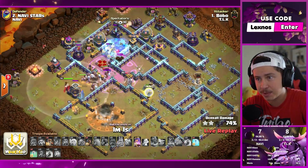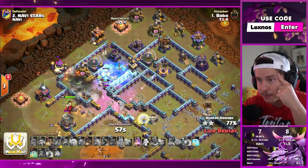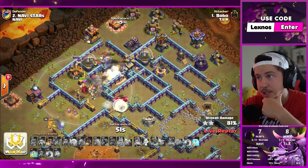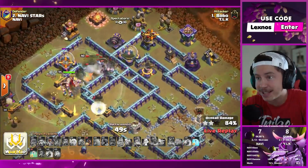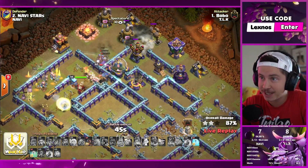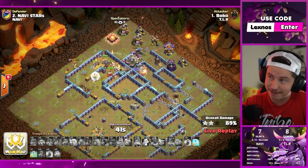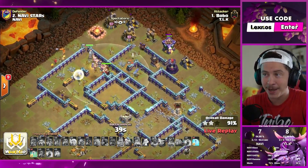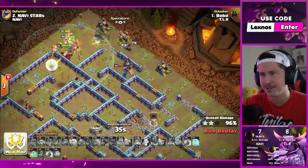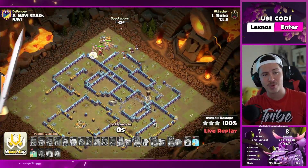RC pops ability, getting away from the giga poison. One more freeze on the scatter — we still have another freeze and an invis spell after that. Queen's distracting the x-bow right now. It's looking pretty good for Bobo of TLK. If they get another triple here, this is going to be devastating for Na'Vi. And he is going to get another triple. What a plan from Bobo. TLK with lots and lots of great attacks today. All four heroes live to tell the tale.